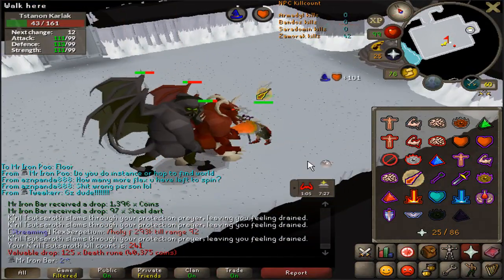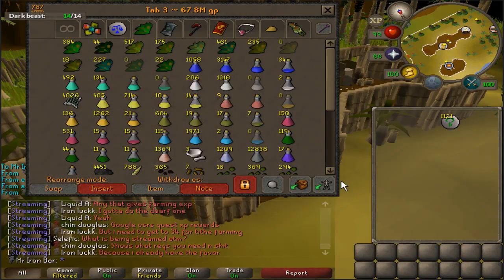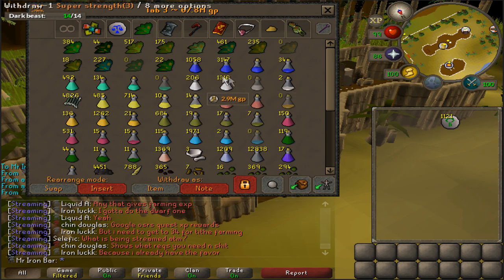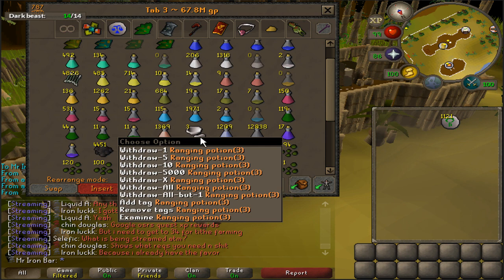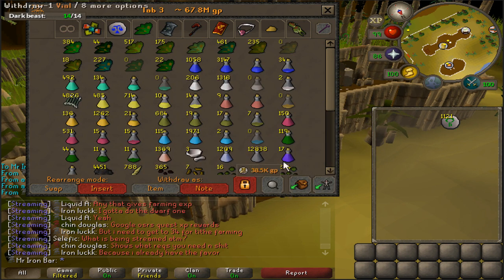I just got a triple stack — look at this! Let me show the results of all the Herblore training from the past week: 4k Super Attack potions, about a thousand Saradomin Brews, over 1k Super Defense, and 2,000 ranging potions. I'll probably convert most of the Super Attacks into Super Combats when I get more torsos or drops from raids.